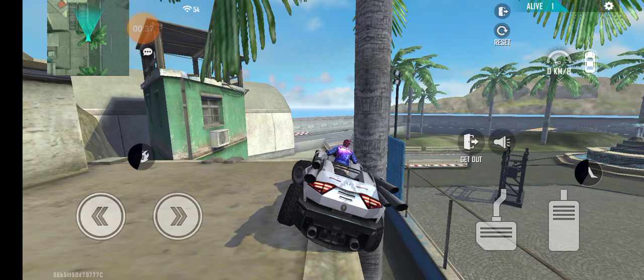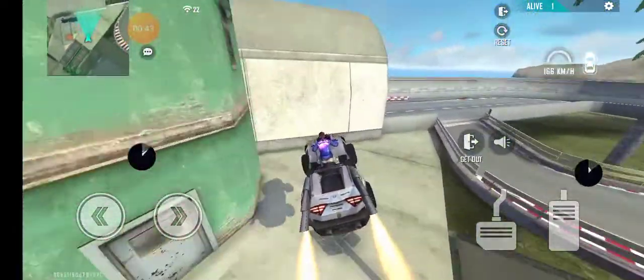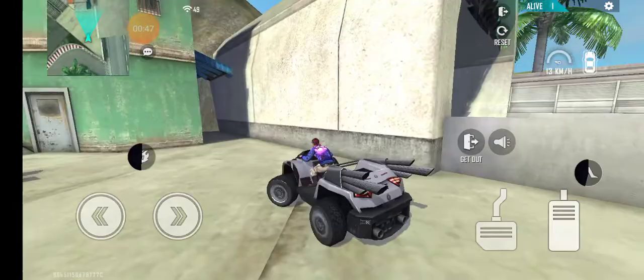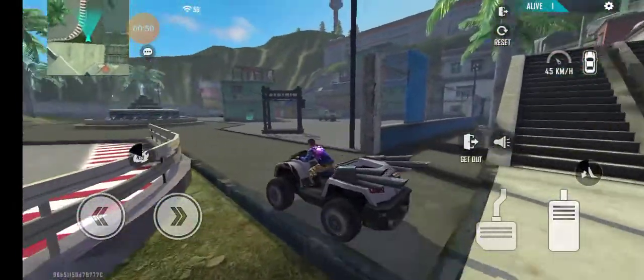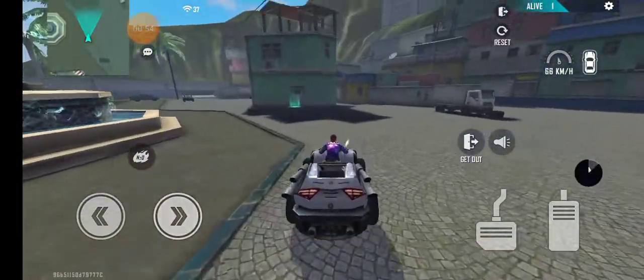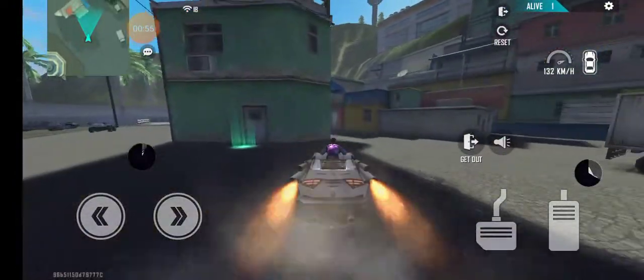I landed here — don't want to land here but it's okay, I'll control it. There you go. So what I did was: you have to take this nitro vehicle. This is the jump button right here and this is the nitro.